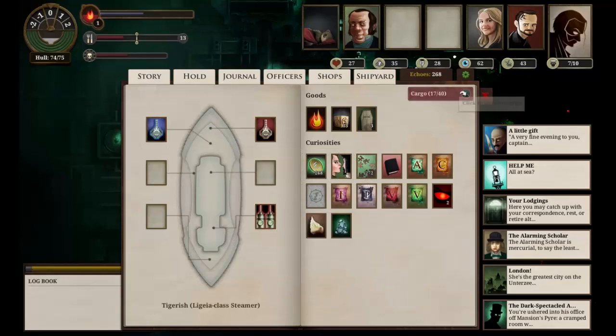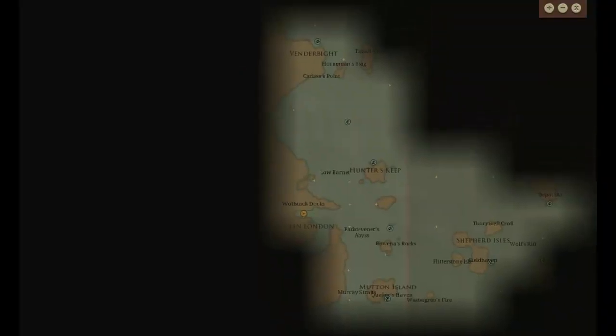Let's have a quick look at the map here. The first thing I want to do is load up with as much goods as possible. We'll pop up to Vendorbytes and sell off, make a bit more money, come back to Fallen London, spend that on upgrades as soon as possible. And then following the map, there's Flisterstone Island, Fieldhaven, Wolf's Riff, and there is a port that we didn't visit. I want to pop out there and see what that port looks like, and hopefully we'll get all that done in half an hour.